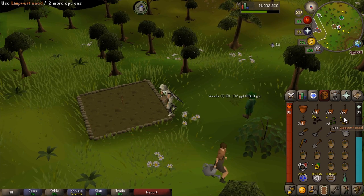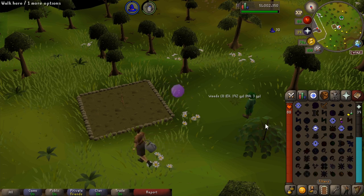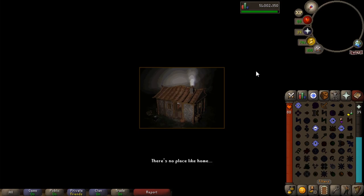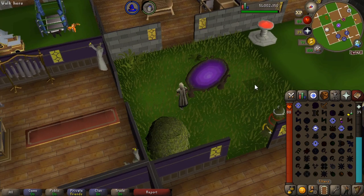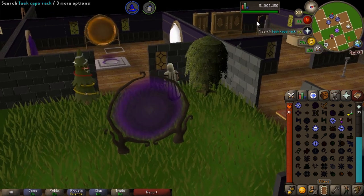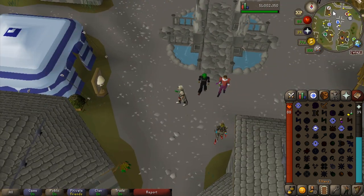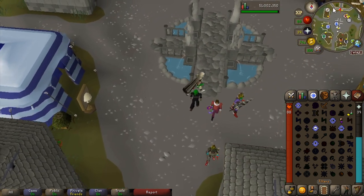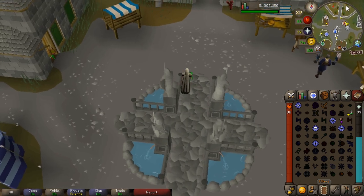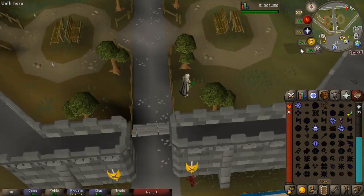Next up I'm going to teleport to home — in this case you'd teleport to Varrock — and go to my Varrock portal. We're then going to run into the castle. So you do your Varrock teleport and you're in the middle of Varrock Square, then you want to run north into the castle grounds and go northeast to the tree patch.